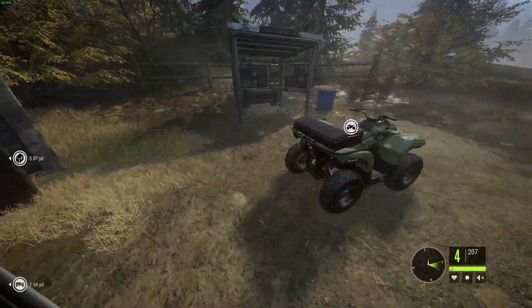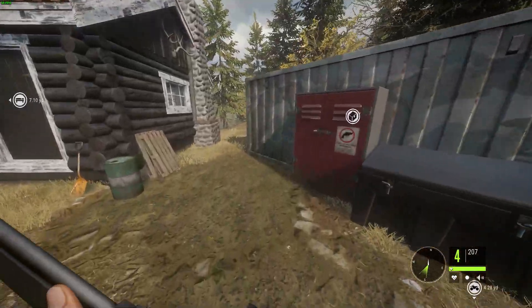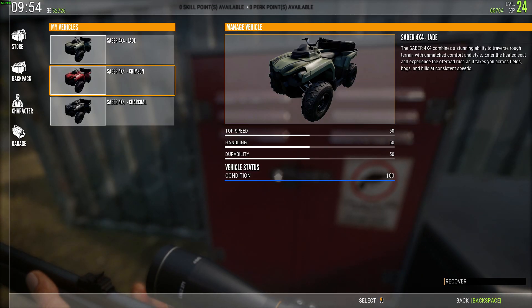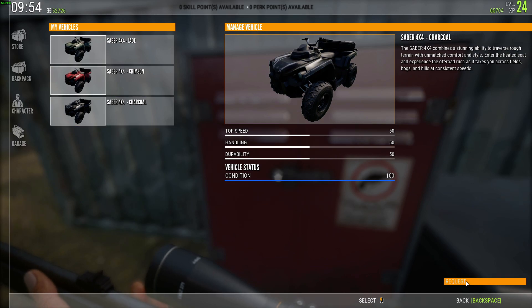Congratulations on getting your new ATV. So once you buy it in the DLC, access your cash, hit the garage, and if you've bought the DLC you'll have three to choose from. All you do is click on it in your garage and hit request.